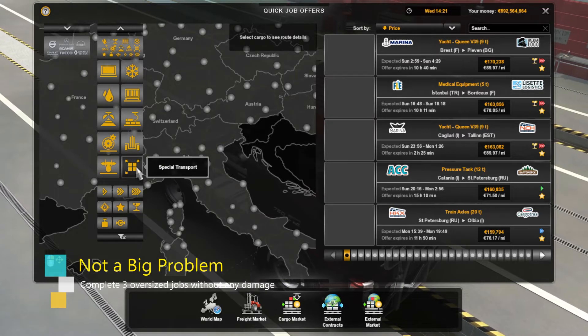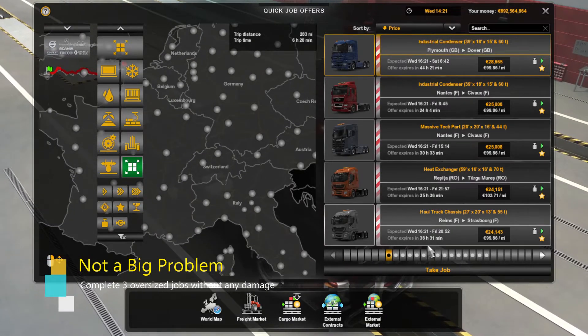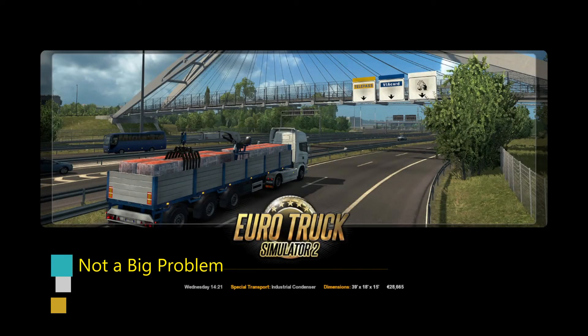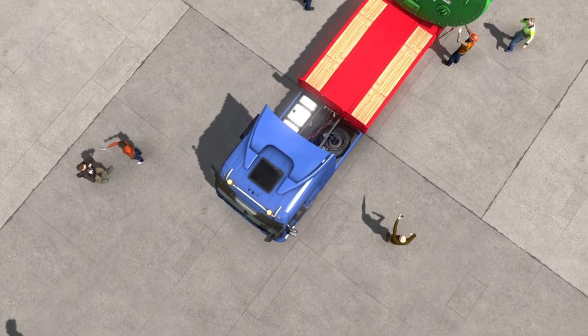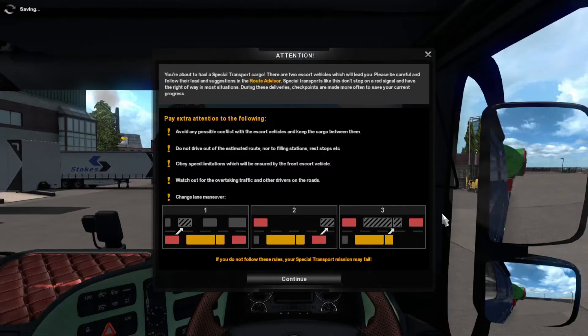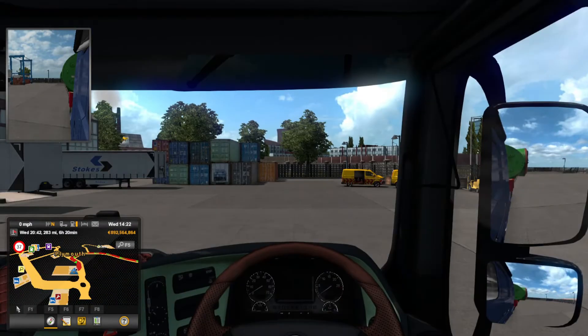The fifth achievement is Not a Big Problem. This is when you complete three oversized jobs without any damage. I should note, this is damage only to the product you are hauling, and not the truck or trailer. Just select an oversized job, preferably from the quick jobs, and complete three of these deliveries in a row, and voila, you have completed this achievement.